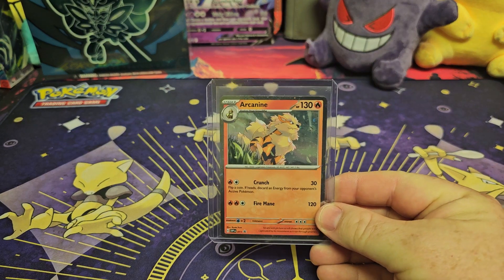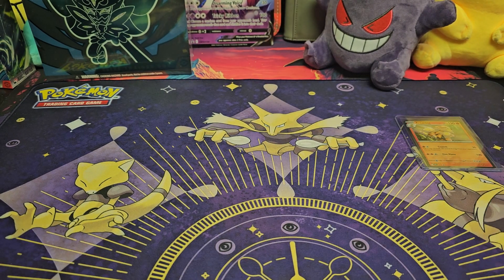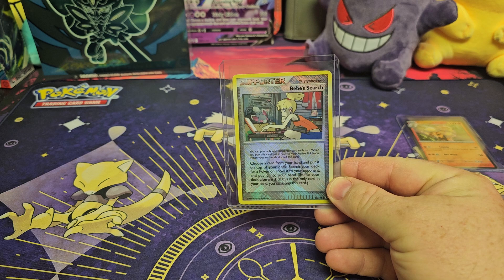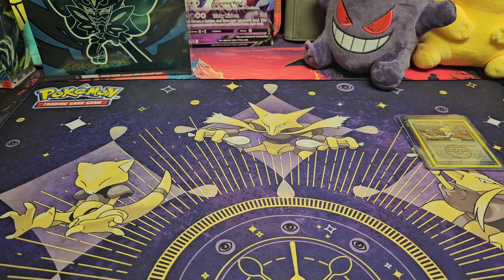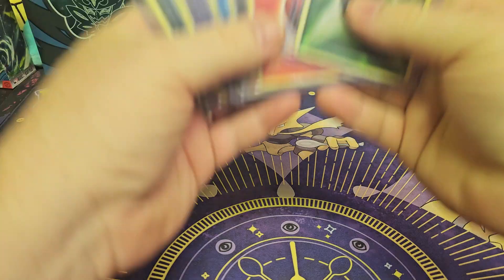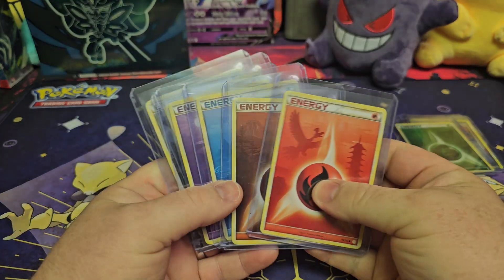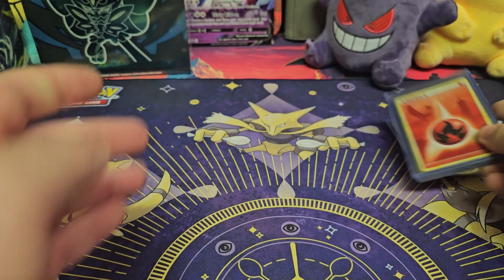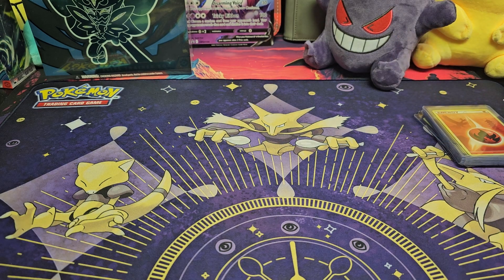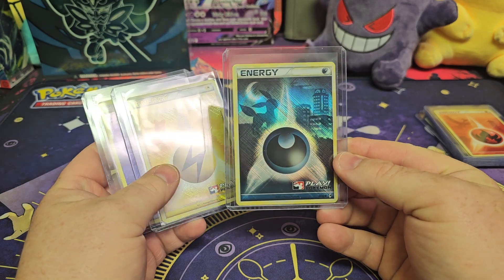First off, we have this Arcanine promo — very cool. Then we have the Crosshatch BB Search, which is very cool. Then we have a couple of these Call of Legends lands. We have the one holo with — I believe that's Celebi on there. Then we have some non-holo ones. Some of these go for $20-$30 a piece, and some of the Crosshatch ones go for a little bit more. We have a few Crosshatch ones — I think this one just recently sold on eBay for like $90, so I was quite surprised.